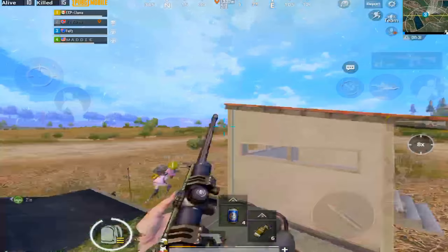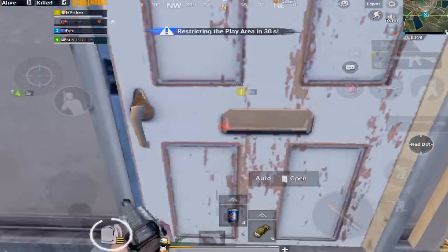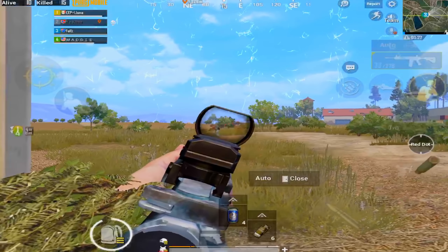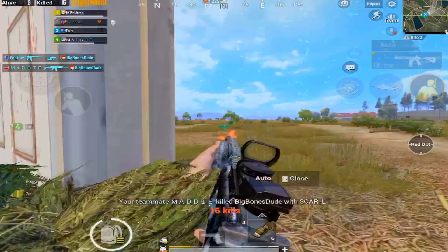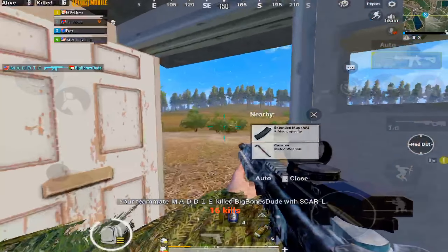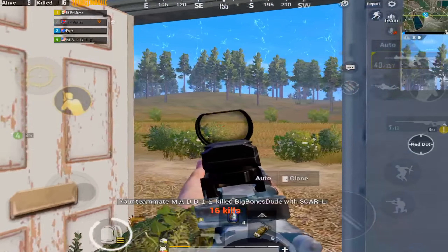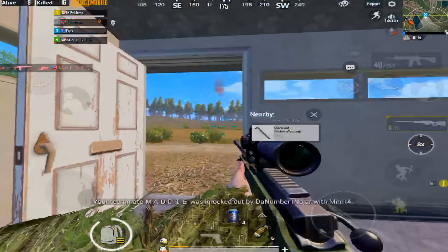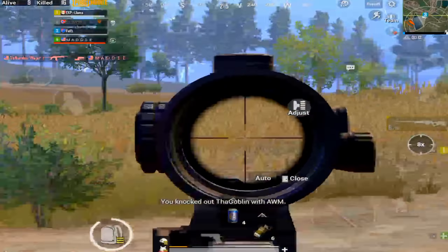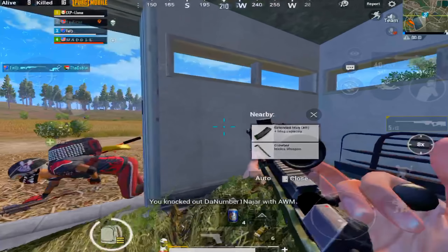Here we pull up to a little shack somewhat near the end of the game, judging by the circle. I open the door — I was going to check who's in here, but that guy was shooting my teammates, so I've got to kill him. I get a quick thirst — actually I think my teammate thirsted him. I pull out my sniper, just checking if anyone's around. And what do you know — there's a little guy just crouching, right there. And another guy — just pop him in the head.